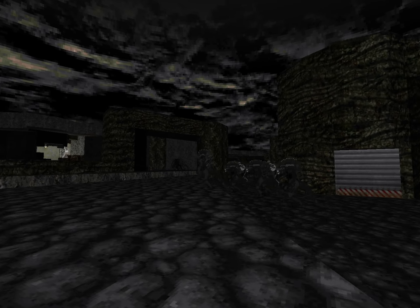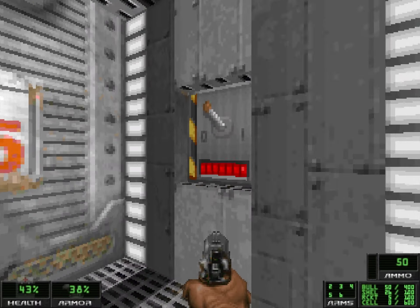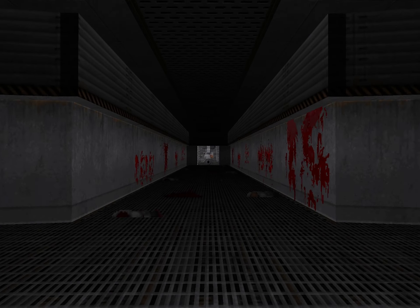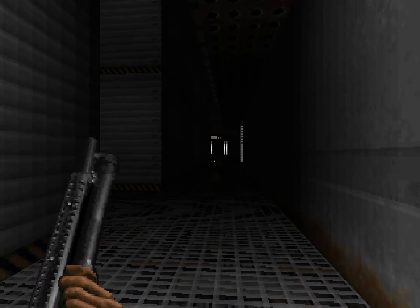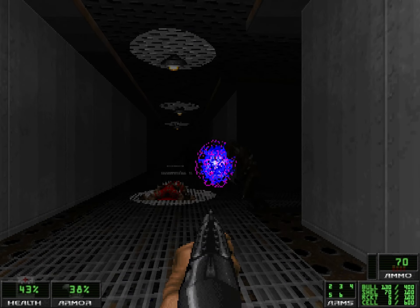I enjoyed map 5 because it features sections where you need biohazard suits to breathe outside the facility. But map 7, Alone in the Dark by Hardcore Gamer, was the most memorable. Bloodied floors and walls, flickering lights, dimly lit corridors, xenomorphs stalking you in the dark — it captures the feeling of being on your own, but not alone. It's what I imagine the rest of the wad would be like after map 1.